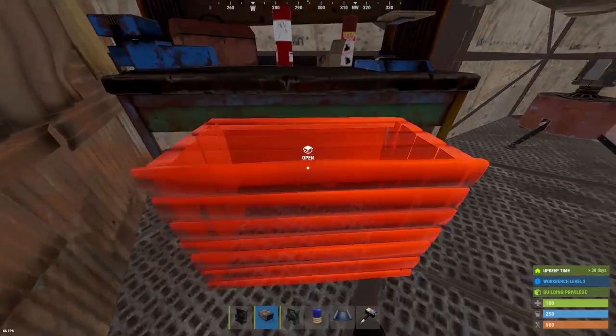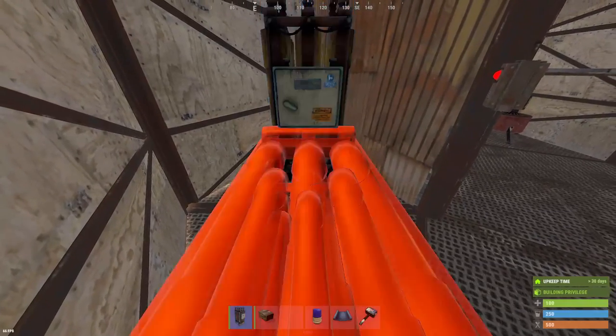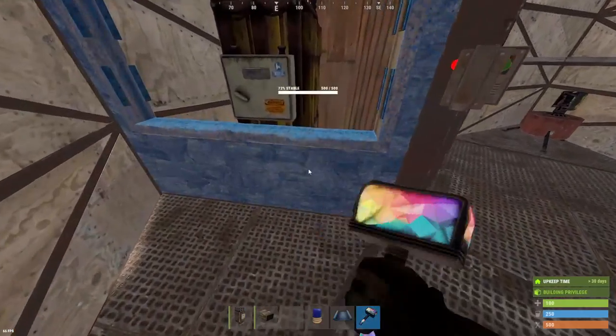And then this box up here is where we're going to put the stuff for our large battery windows — a little bit of metal frags and a hammer are going to go in there to repair the windows whenever we need to take it off to turn off the auto turrets.